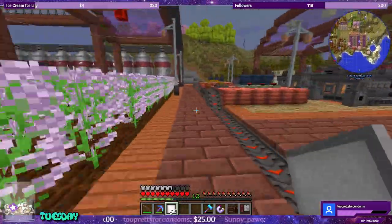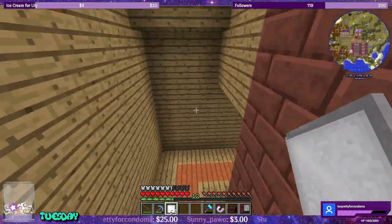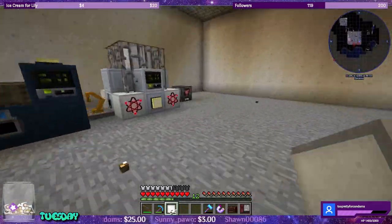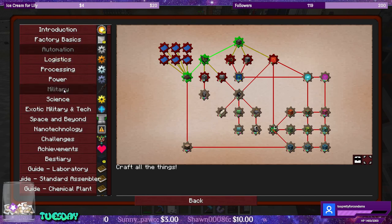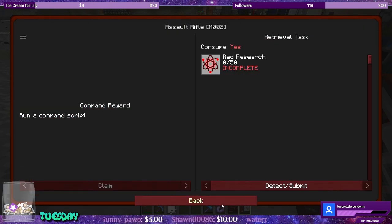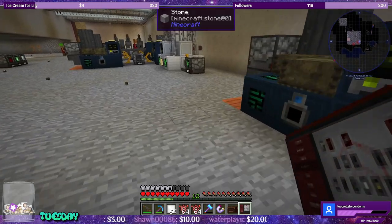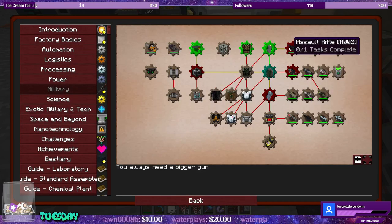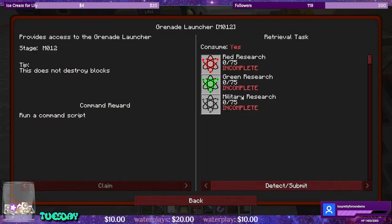Let's go downstairs and unlock some stuff in the book first before we start making some fun items. Under military, let's grab the assault rifle for 50 and grenades for 20 apiece — let's grab two stacks. That also unlocks the grenade launcher, but we need military research for that so we're not there yet. Military 3 also unlocks military research turrets — these are the good ones — and unlocks zombies and husks.